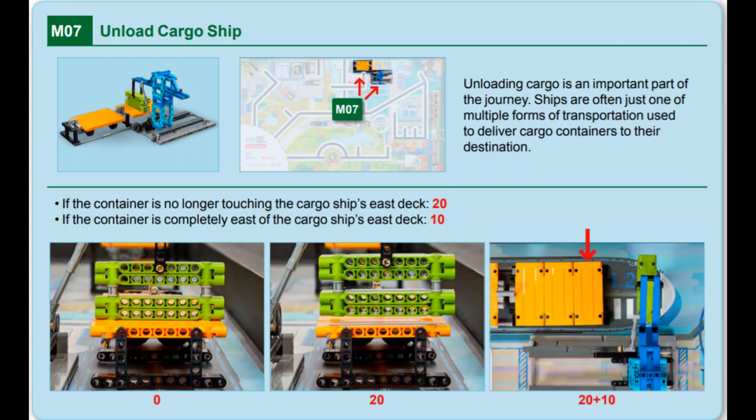In this video, we will show you two solutions for Mission 7, Unload Cargo Ship, for this year's Cargo Connect game — one with the Spike Prime and one with the EV3. To score points for this mission, teams must move the container that hangs off the crane and rests on the east cargo ship so that it no longer touches the yellow ship deck. Extra points are scored if the container is moved completely east of the cargo ship.